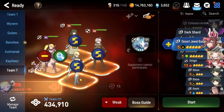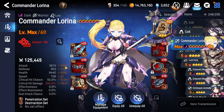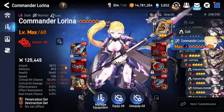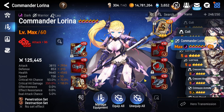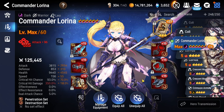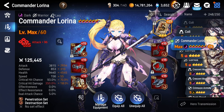Our damage dealer is once again one of the queens of single-target DPS, Commander Lorena. Absolutely worth your specialty change, worth your time getting her to level 60, 6-star Awoken, having her skill tree maxed out. As for the gear we're using on her, just the free destruction and penetration gear given out during the 6th Anniversary event. If that event has passed, feel free to use the attack and critical hit chance sets given with the game's Adventurer's Path.